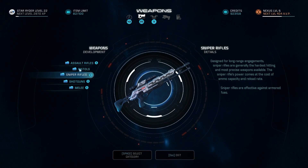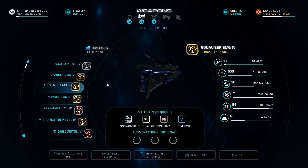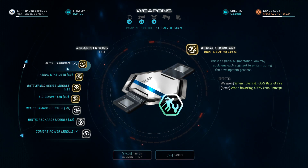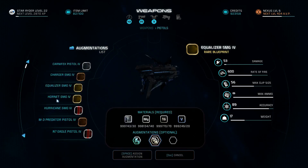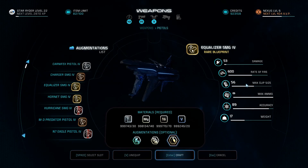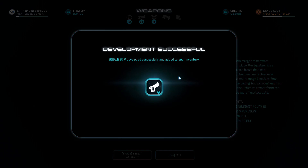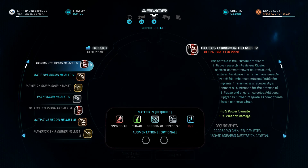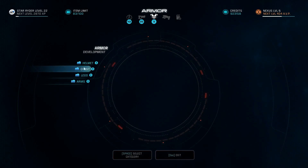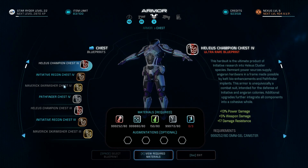For the last weapon, we have the Shield Shredder Equalizer SMG. The first augmentation is the Aerial Lubricant for a 35% rate of fire increase — this weapon just shreds through shields and health. Then add a Double Mod Extension and a Duration increase so spells last longer. Kinetic Coils on the Dhan shotgun are obviously preferred — more weapon damage is always better. The Biotic Converter is 100% needed, but the other augmentations are completely up to you.